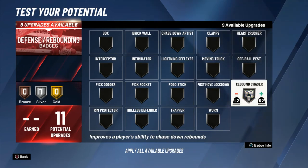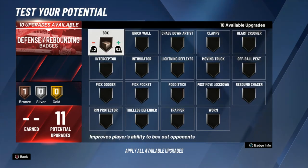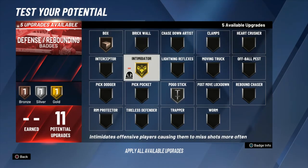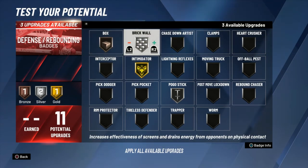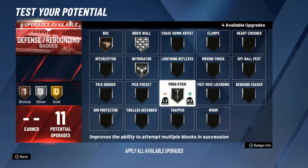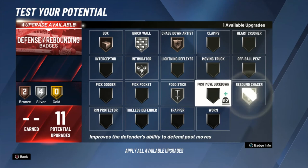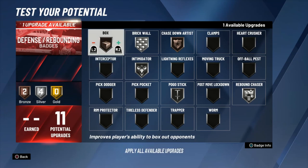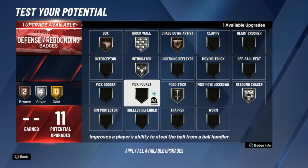Defensive badges: you've got to have bronze box out. I know you might want rebound chaser, but what you need most is the box out — remember you're 6'9 with max wingspan but rebounding in the mid-to-high 70s, so you need that box out to hold those box outs and secure boards. Silver pogo stick helps because you're not the tallest center, so jumping repeatedly helps you secure more rebounds and block or contest shots. Silver intimidator, silver brick wall, bronze chase-down — and either silver or bronze box out depending on whether you'd rather go gold intimidator or gold brick wall.